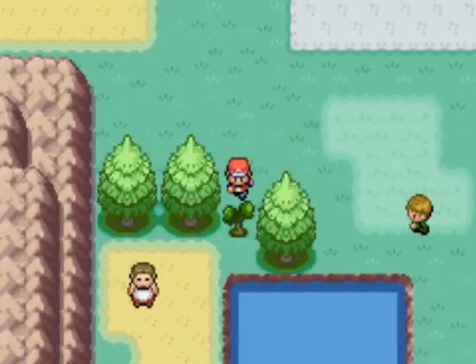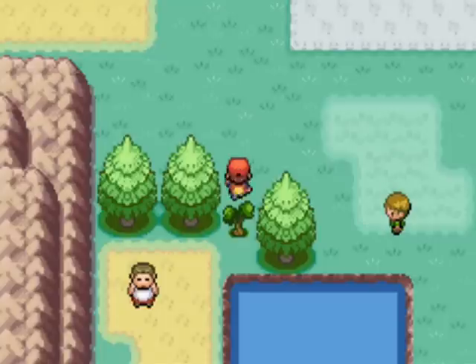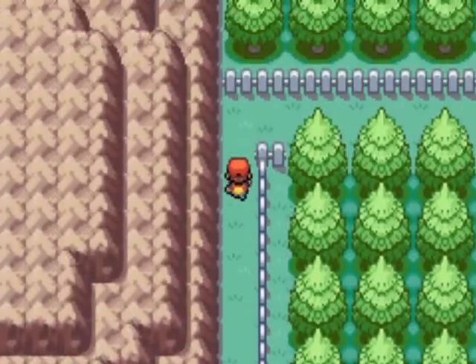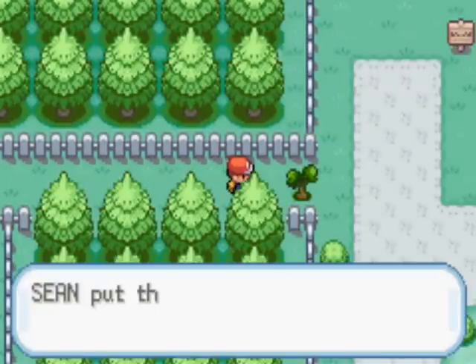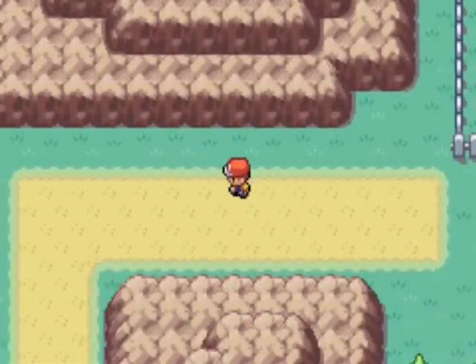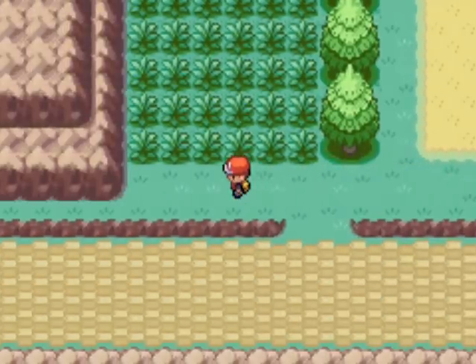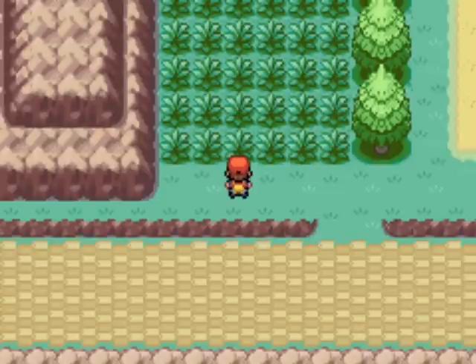This is a cut tree - we can't use that yet, but just before the third badge we'll be able to. If we cut behind here we can find a potion and another cut bush. This way you probably won't want to go too far because Gary will have a rival battle waiting for you, and he's quite strong. It's probably best to go here just before the first gym.